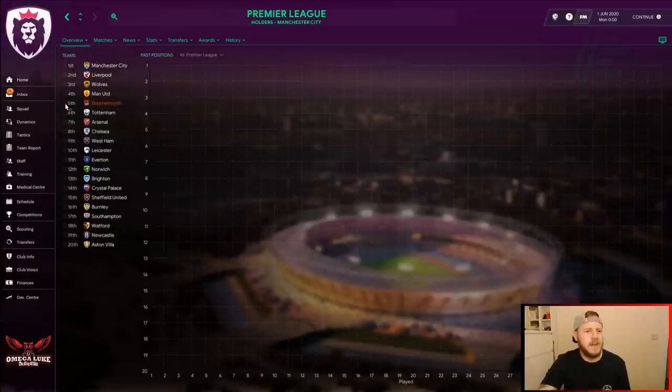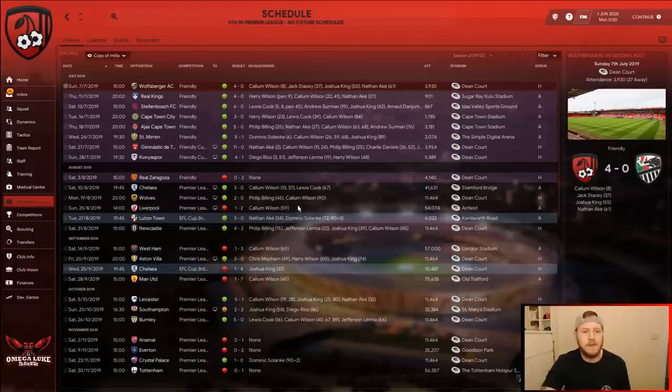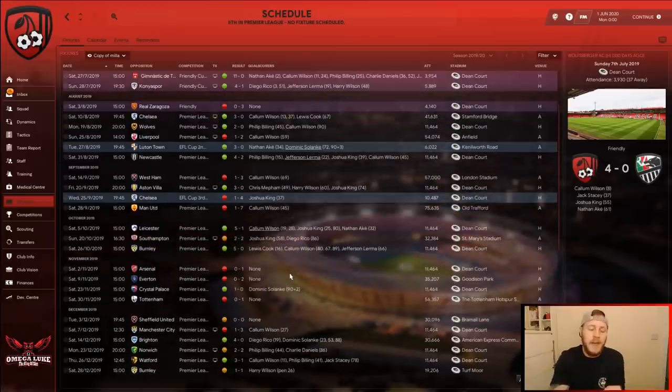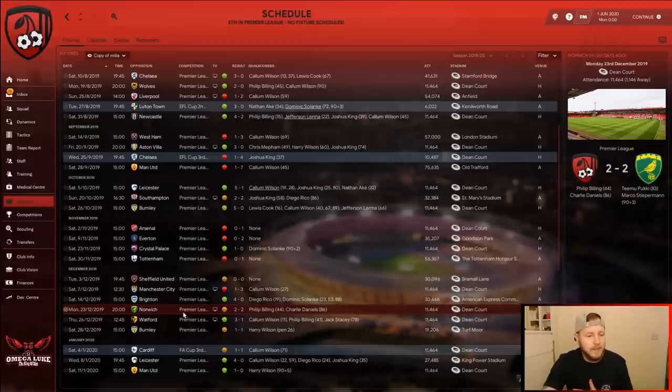Looking at the position graph across the season, Bournemouth had an impressive start, dropped down to 10th — the lowest they were all season — then were very consistent in the second half, sitting around 8th before rising to 6th for a couple of games. They dropped to 7th then back to 6th. Big wins included 5-0 against Burnley and 5-1 against Leicester. Their losses were narrow — 1-0, 2-0 — and some draws against Burnley, Norwich, and Sheffield United could have cost them a top-four finish.